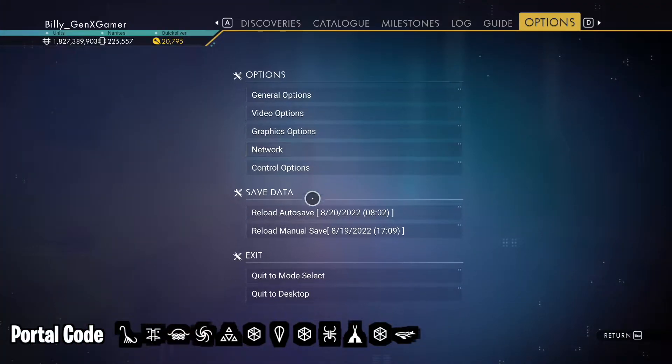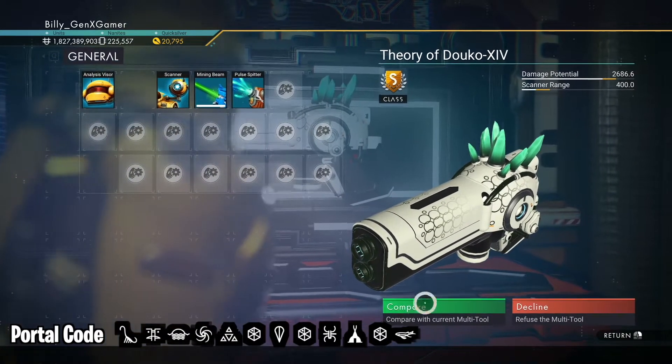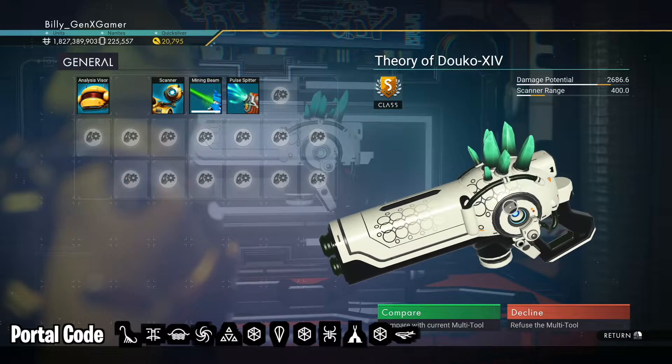Reload your auto save, then fly to the space station. This one only has 18 slots, but you can easily upgrade that, and it'll only cost you 4.9 million units. I really dig those green crystals there.